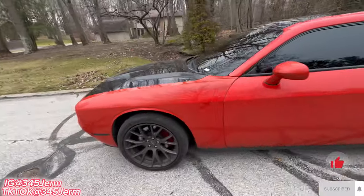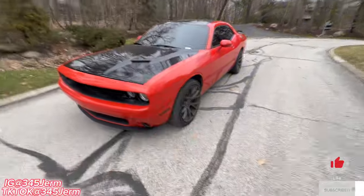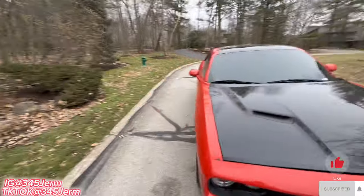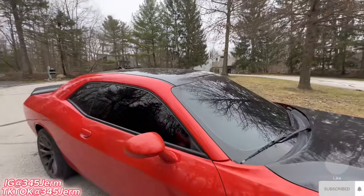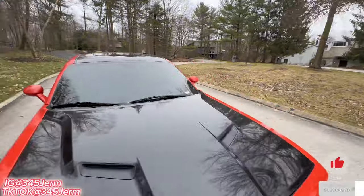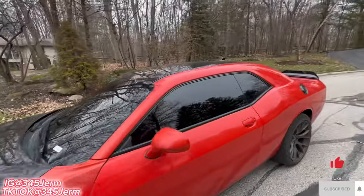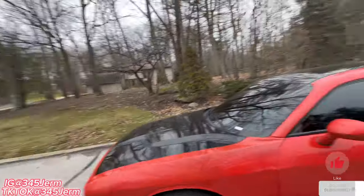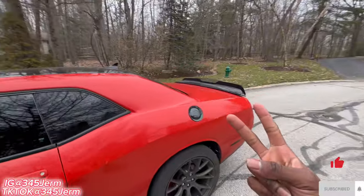Cosmetic mod number two for your Dodge Challenger would be getting a tint. That should be one of the first things you get for your car — tint — because you want that privacy. You don't want nobody just looking into your car, so tint is the second cosmetic mod you should get when you first get your car.